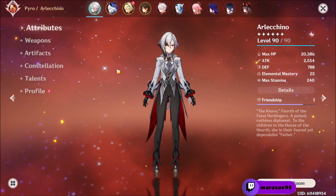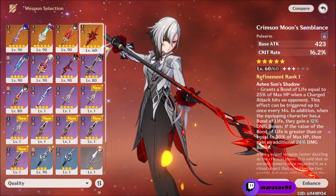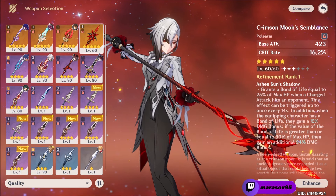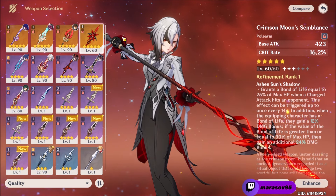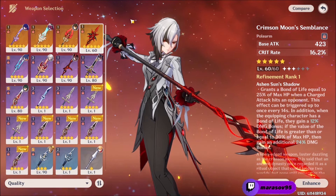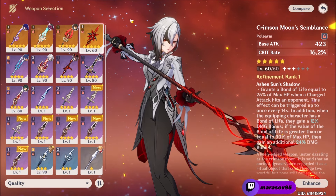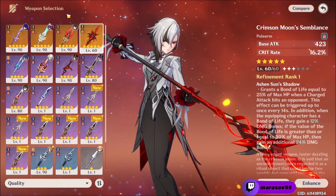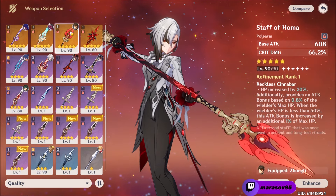First let's start with the 5-star weapons. Of course the best 5-star weapon for her would be her signature — it gives you a very high base attack, some crit rate, and its passive gives a Bond of Life equal to 25% of max HP when you hit an enemy with a charged attack. Additionally, when the equipping character has a Bond of Life, they gain a 12% bonus damage, and if the value of the Bond of Life is equal to or greater than 30% of max HP, you get an additional 24% bonus damage. Your second 5-star would be the Staff of Homa for the crit damage and bonus attack equal to your HP percent.